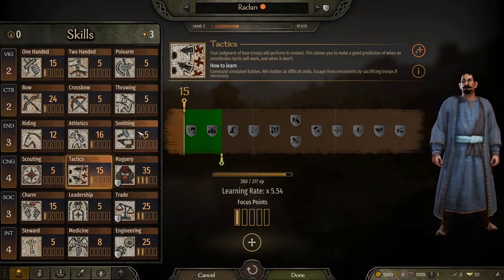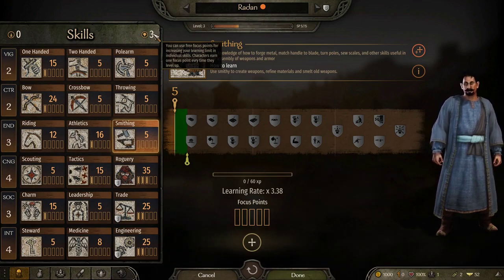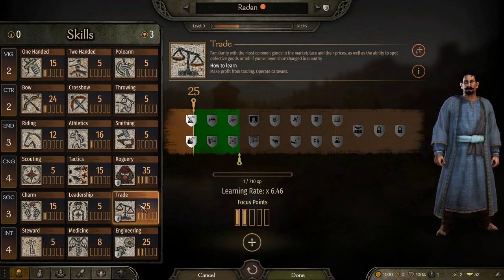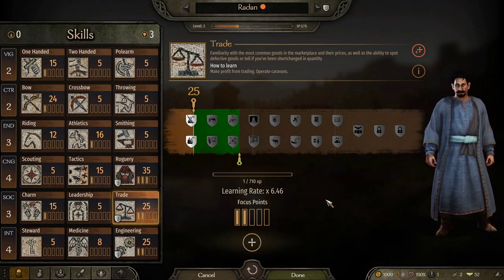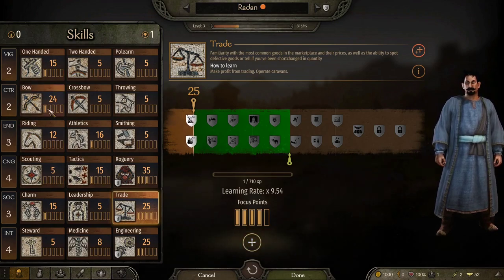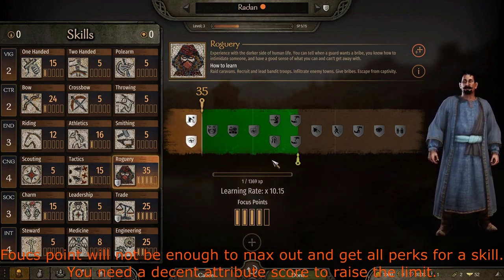In addition to the attributes and their free attribute points, you also have skill focus points, which you can then use on a certain skill that you want. For example, if I want to do some trading, I can go down here — I haven't done a whole lot of trading, but I'm going to invest in it. So I can take these three points and invest them. Or I could go to Roguery and invest even further in there. That's essentially how you raise those caps and get access to these other perks.